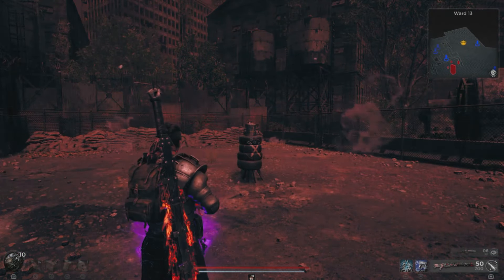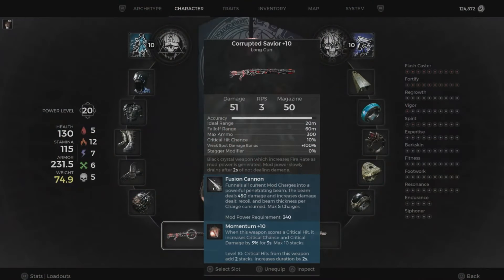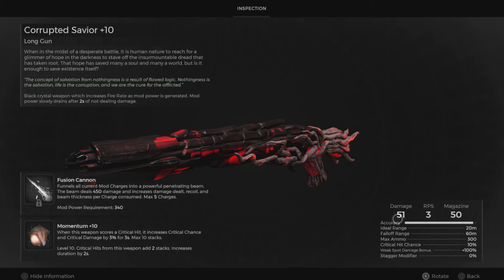You can see here it expends its magazine quite quickly. Looking at the stats: damage of 51, rounds per second of 3, magazine of 50, and critical hit chance of 10. Pretty good for its archetype — on par with the typewriter. For a large mag with adequate crit, this is one of the alternatives we have now, which wasn't really the case before.